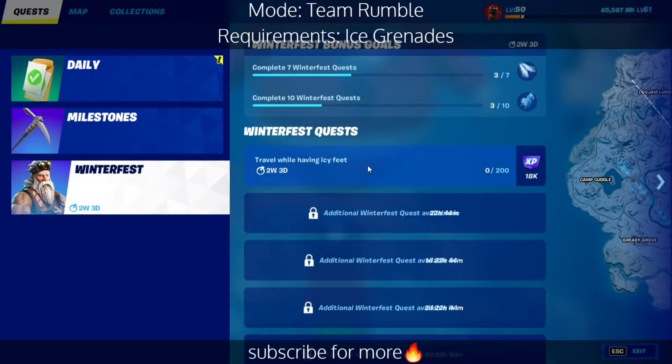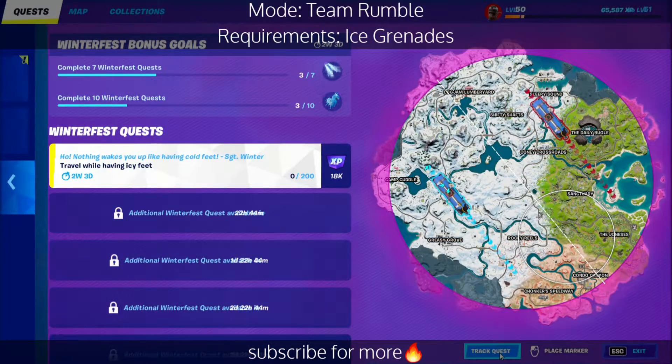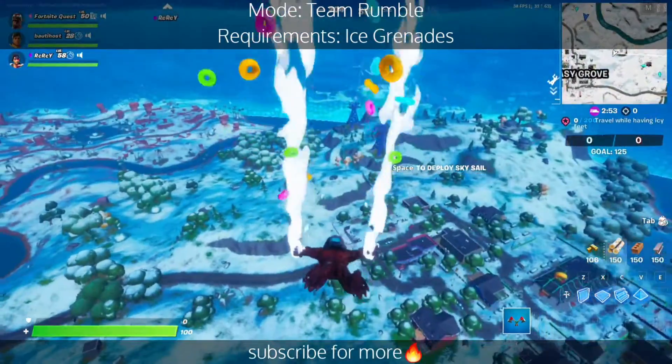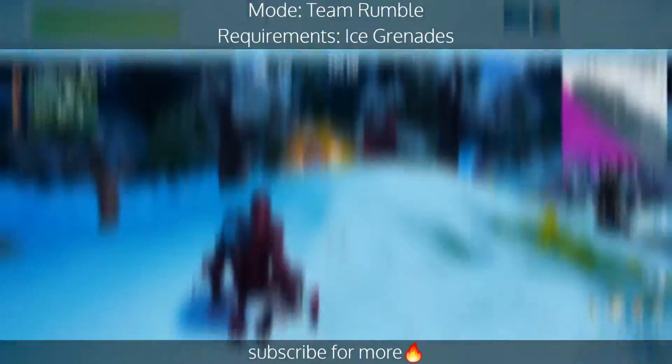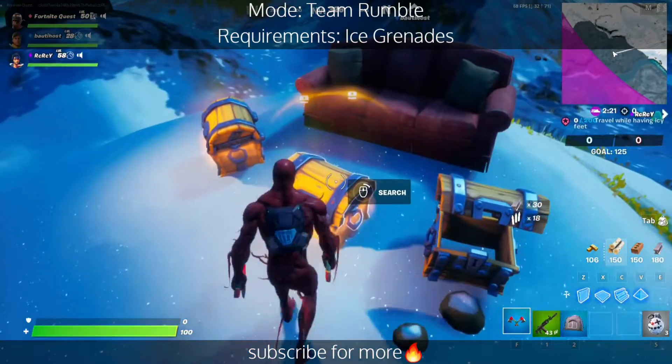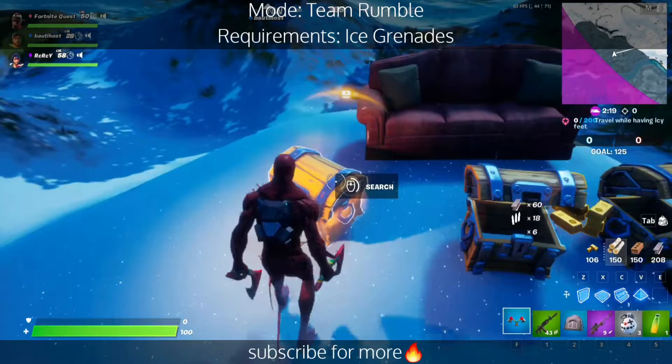Hello everyone, it's me again Fortnite Quest. In today's video we're gonna watch the best and easiest way to complete travel while having icy feet. I prefer playing Team Rumble — just go to any location, and make sure to press P since the Thanking Bus Driver milestone is also available.